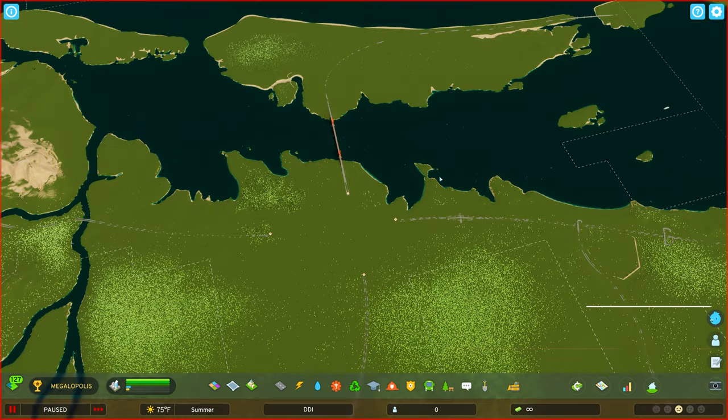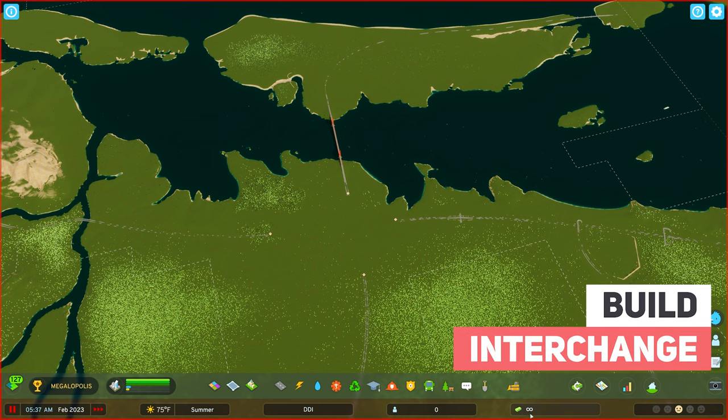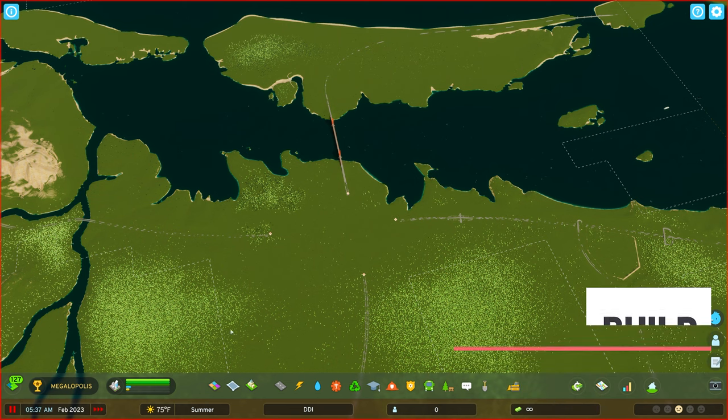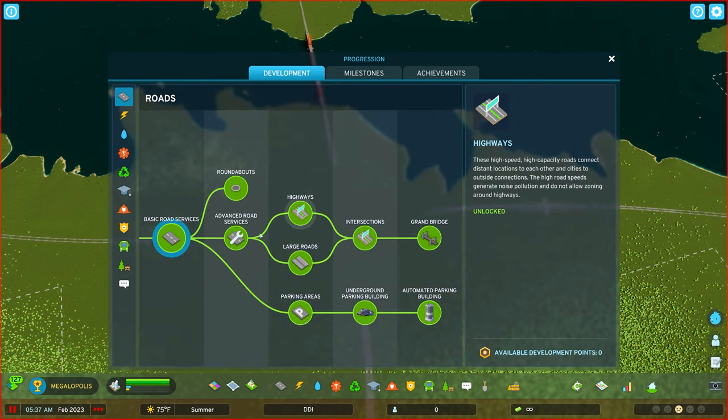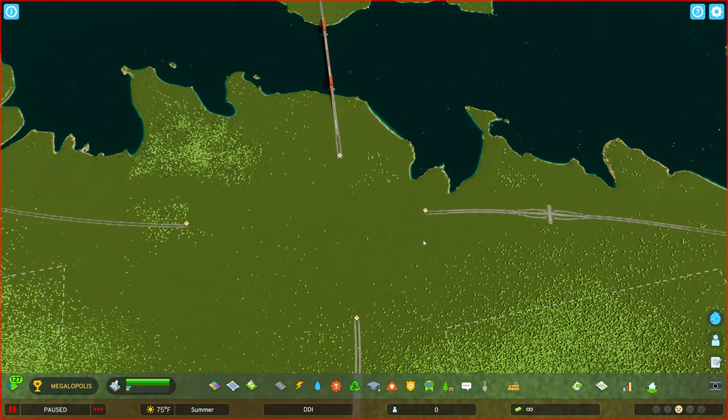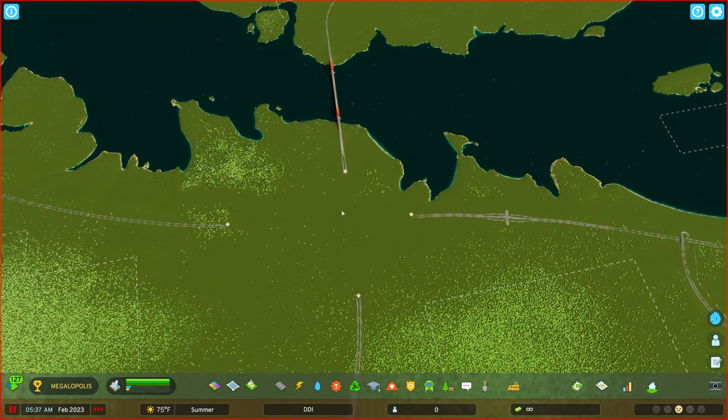Here we are on the map Barrier Island. I have both Unlock All and Unlimited Money on just for the purposes of this tutorial, but if you are not using Unlock All, just make sure you have both Road Services and Highways unlocked in your Progression tab using your development points. There are two ways we can make our DDI: a highway-to-highway connection, or a highway-to-arterial road connection, which is probably most commonly used. In this tutorial, we're going to go over both examples.